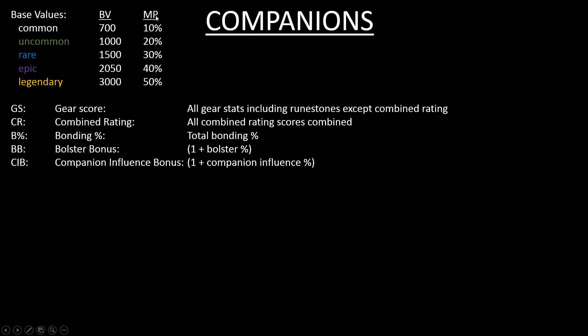The multiplier percentage you see here is specific for companions. It also goes up by 10% for each quality tier upwards. This multiplier is not applied for augments — that's the only difference.